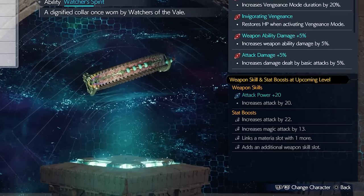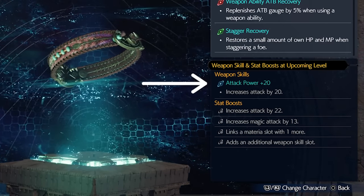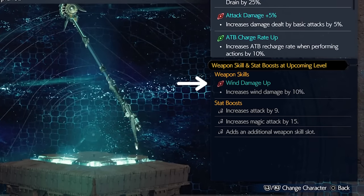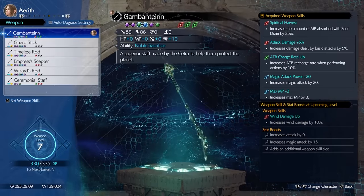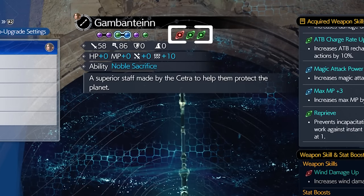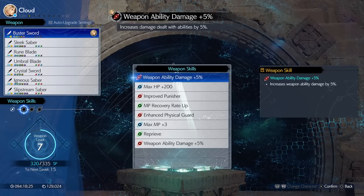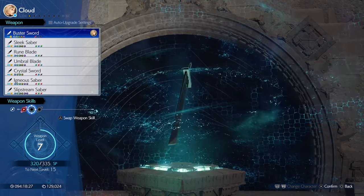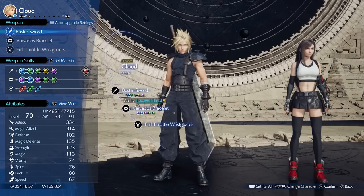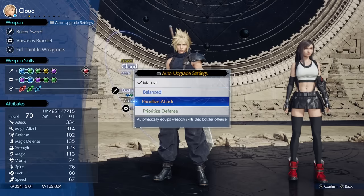These weapon levels unlock both passive bonuses for each weapon, which can be seen here under stat boosts, and also equippable skills, denoted by the red, blue, or green orb next to them. These stat boosts will automatically contribute to the weapon's overall numbers at the top of the screen, or give extra weapon skill slots. But the weapon skills have to be equipped either by pressing triangle while in the upgrade weapon menu, or when swapping out your materia in the equipment screen. You can also press the options button and set a preference to auto-equip skills by different parameters if you don't feel like fiddling with them.